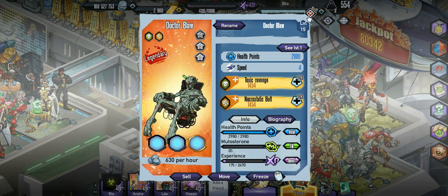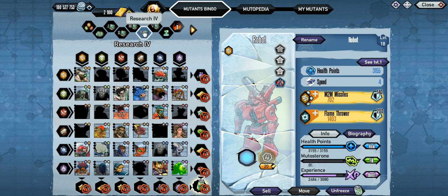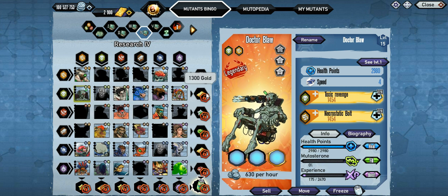I haven't actually used him. You do need him for the bingo — specifically the legendary bingo and research for bingo. Actually, I think you just need him for the research for bingo, never mind.